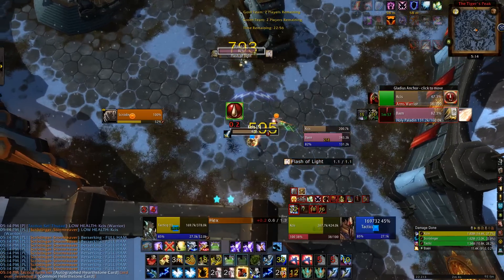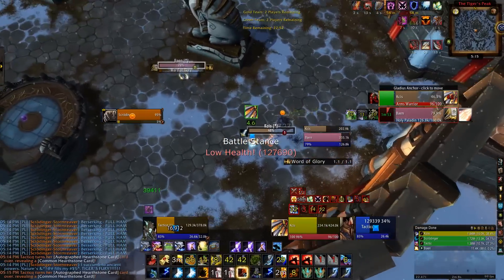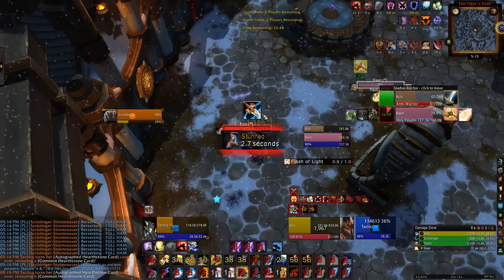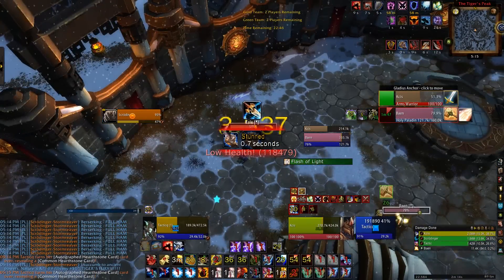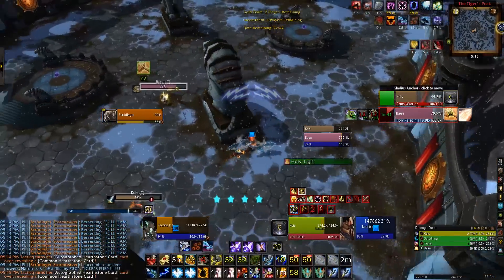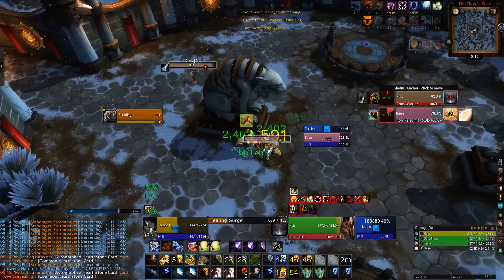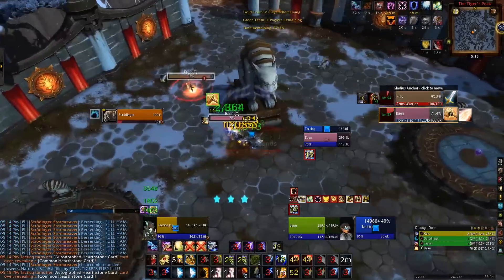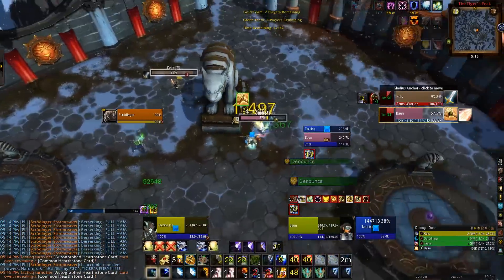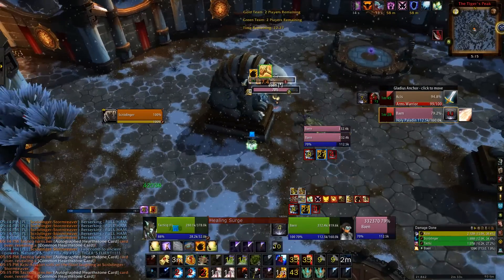I'm trying to get the sac off — didn't really work — but I just waited for it and hexed it right out of that. We actually got a trinket from that. We're in a lot of trouble right now, stunned, about 30% health. But again, saving our sprints — my Feral cyclones, he cyclones his trinket, and I'm going to try to heal up. Didn't expect the paladin to kick me there, but it's another reset and I'm getting back to full health.